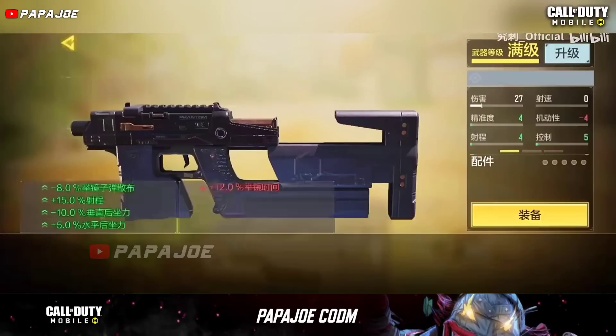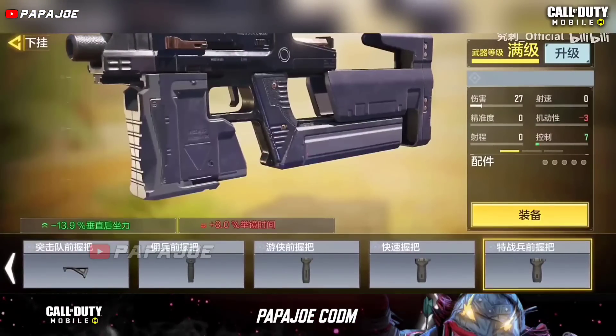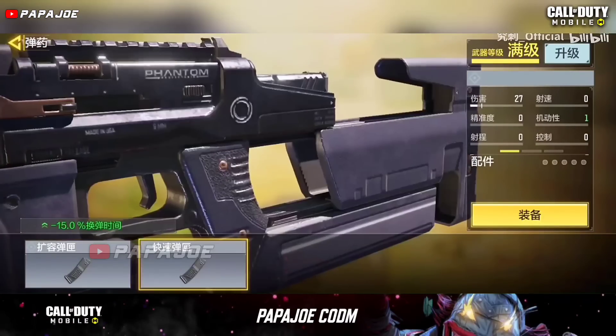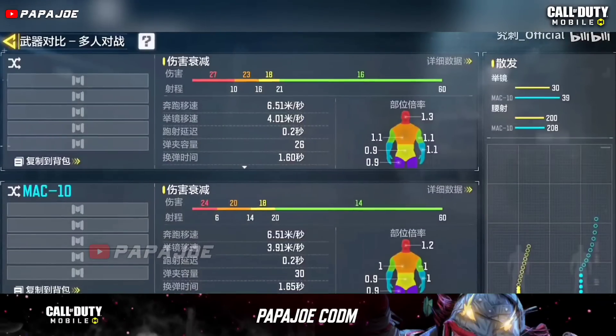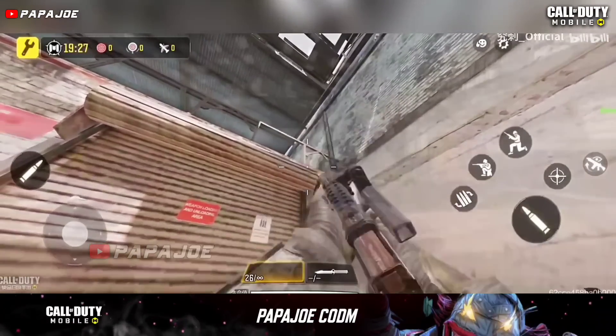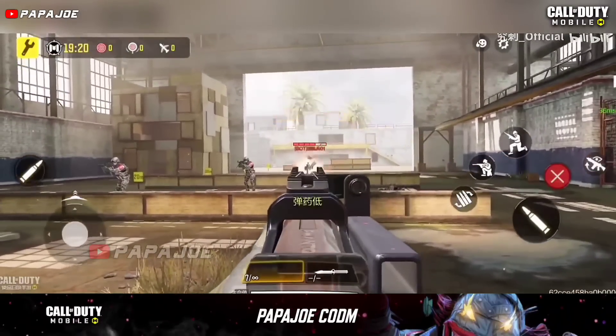The new fully automatic Switchblade X9 SMG is a 5-shot kill weapon at close range, but will drop off to a 9-shot kill at longer distances. Paired with the weapon's low magazine size, the Switchblade X9 is very ineffective at mid to long range engagements unless the player's target is weakened. However, the Switchblade X9 can be quite effective at close range due to its fast fire rate.